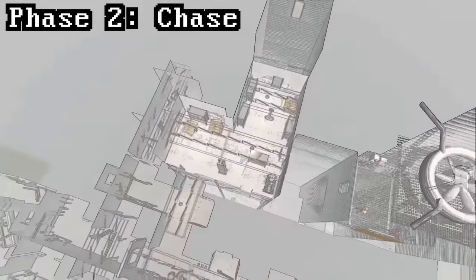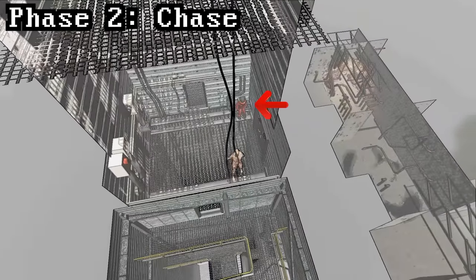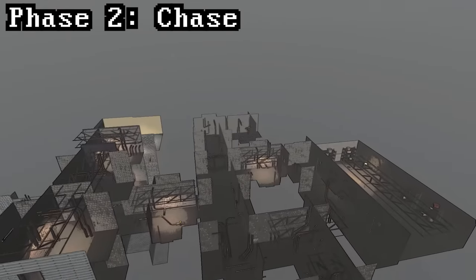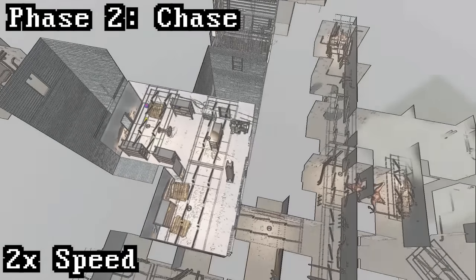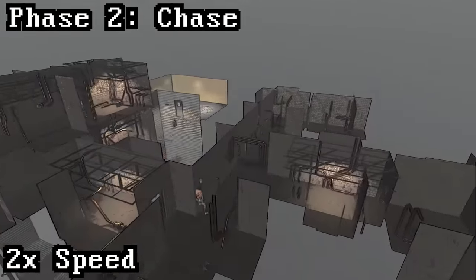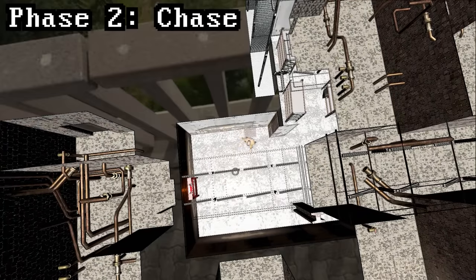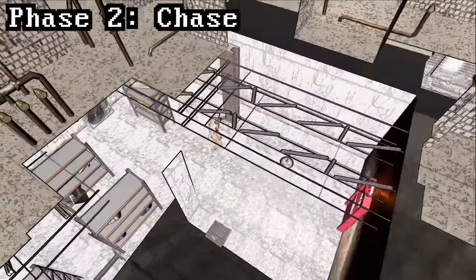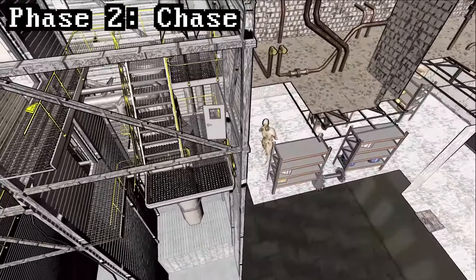In chase phase, coilheads always know where all players are. In this example, I'm at the front door looking at the coilhead, and there's another player on the complete other side of the map. The moment I leave the facility, the coilhead will immediately begin sprinting all the way across the map to reach that player. The only way the coilhead will go back into phase one is when every player has left the facility — once the last player leaves, the coilhead immediately returns to phase one from its current position.